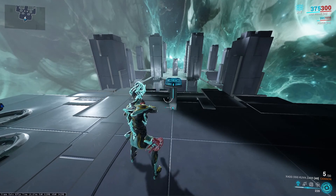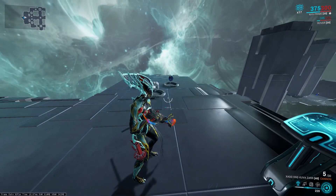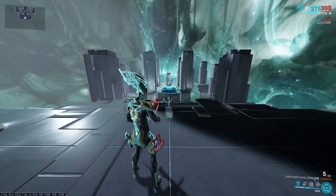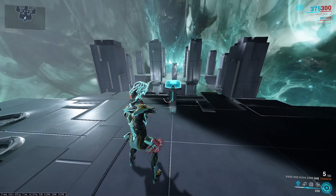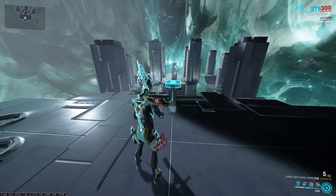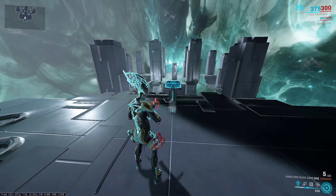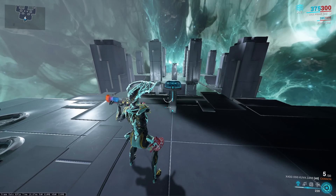Hey guys, welcome to my Nyx build. I've unlocked Nyx a few days ago and I've been trying to rack my head around what would be the best helmet ability to replace her kind of underwhelming first ability. I've experimented with a bunch of different ones and different ways to mod Nyx, and I think I came up with my favorite — and I'm going to argue probably the best helmet ability to put on Nyx because of a variety of synergies that this ability has with Assimilate.